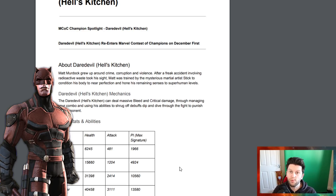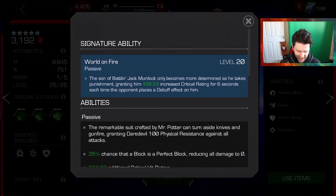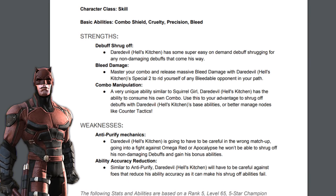Kabam said the mechanics of the champion are as follows: the Daredevil Hell's Kitchen version can deal massive bleed and critical damage through managing your combo and using his abilities to shrug off debuffs. As a lot of you know, the normal Daredevil isn't that good — there's nothing really of value, especially from combo building and debuff shrugging.